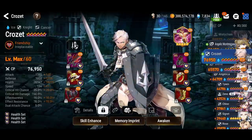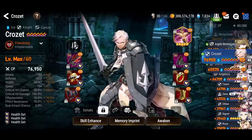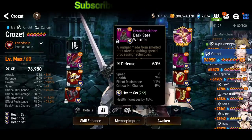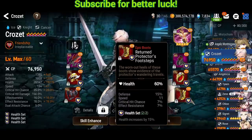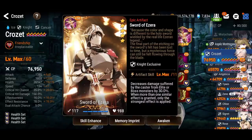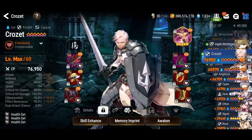Crozette is my frontliner. I try to get as much health and defense as possible; outside of that, effectiveness is good since he has the attack break debuff on skill number one. His speed will be low so he won't get many turns during the battle. The artifact allows him to survive much longer — 30% damage reduction from elite and boss monsters. You can replace him with any ice knight or an ice soul weaver to heal and stay longer in battle.